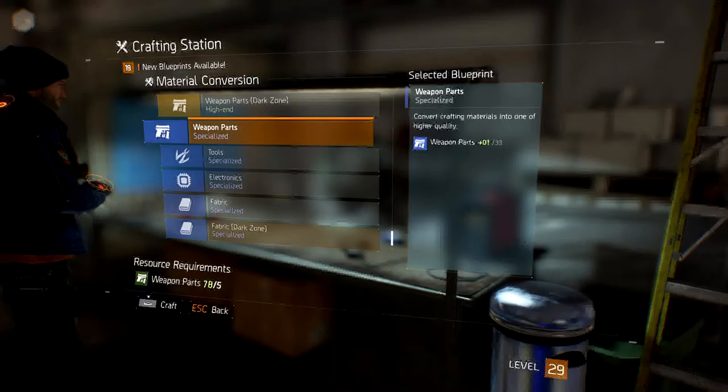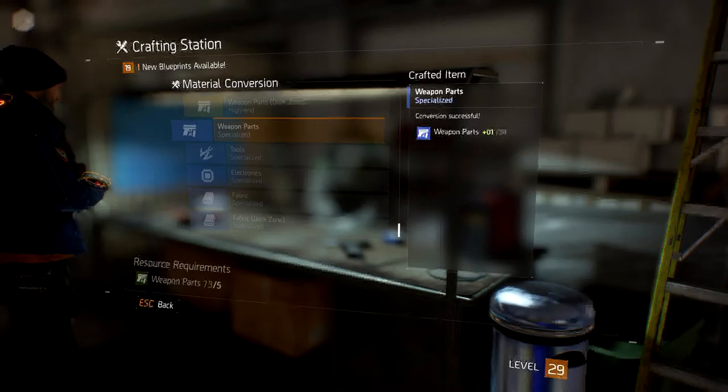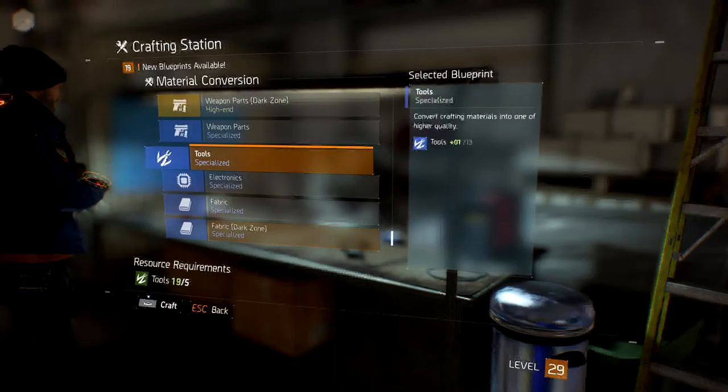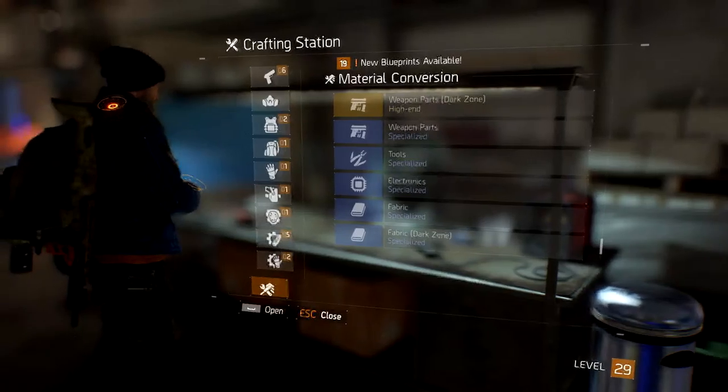It tells you at the bottom how many resource requirements you need to make a specialized weapon part. For this I need five green weapon parts to make one blue weapon part. I'm just going to quickly make that one now — crafting — and I've made it. The green weapon parts count of 73 has gone down by five. I'm going to make one more set of tools as well — there we go, down by five, and we've got one more blue tool.